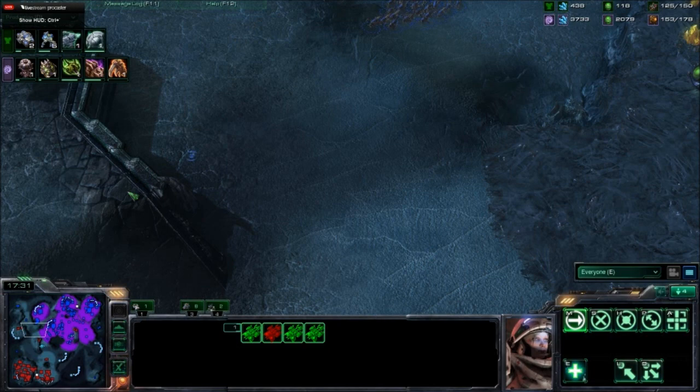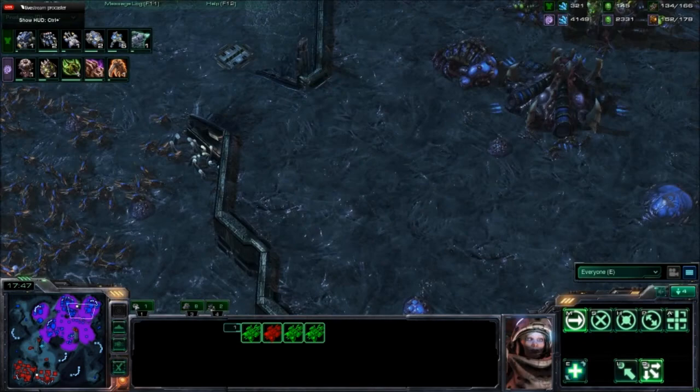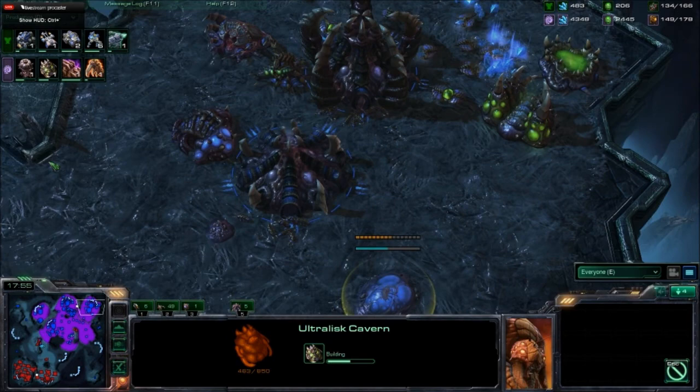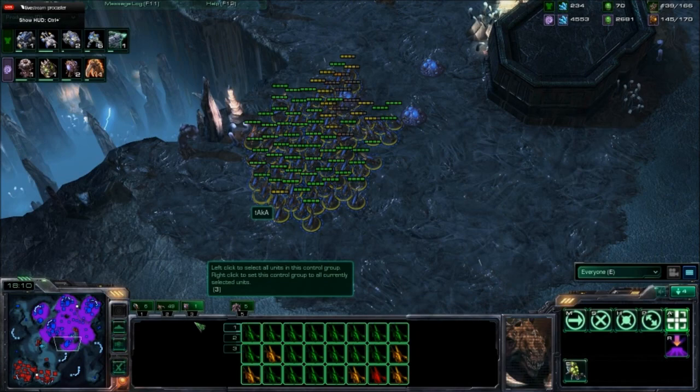On the production tab we see a Spire being constructed — that's a Normal Spire, not a Greater Spire — and he's getting an Ultralisk Cavern, so he is going to go for Ultralisks instead of Brood Lords. Meanwhile there's a lot of unused Larva for Taka. He has 4k minerals and 2k gas in the bank, saving up for the Ultralisk Cavern. A bunch of Zerglings are moving down the map to take out the Terran's third that hasn't been built.